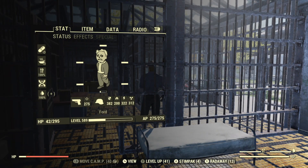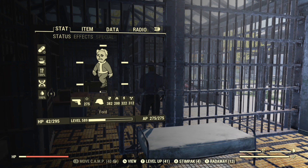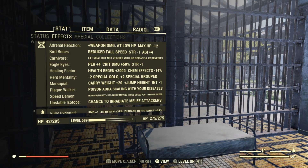Basically when you go into your perk cards it should look like this. For my status and my effects, my mutations are: adrenal reaction, bird bones, carnivore, eagle eyes, healing factor, herd mentality, marsupial, plague walker, speed demon, and unstable isotope.